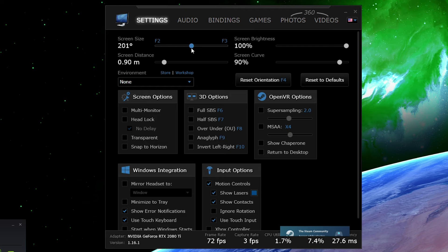Next, the screen distance — set it to 90 centimeters or 0.9 meters. For me and my Pimax, this is the optimal distance for best immersion. Leave screen brightness at 100%, and set the screen curve to 90%. You could experiment with those values, but for me and my Pimax, 90% works best.